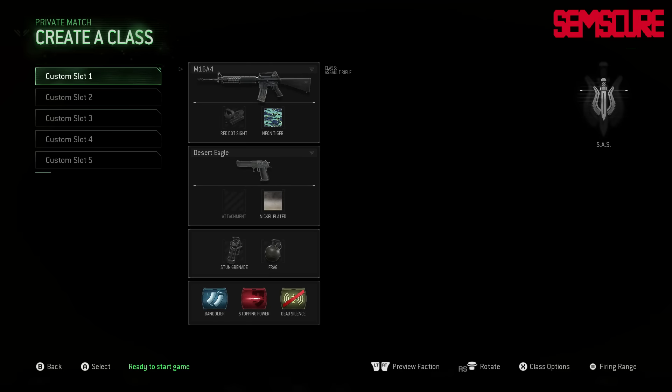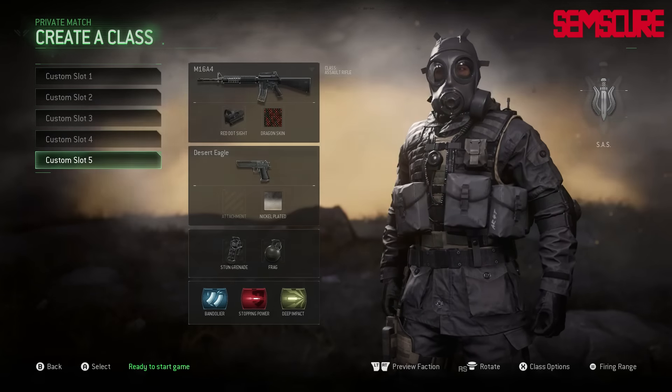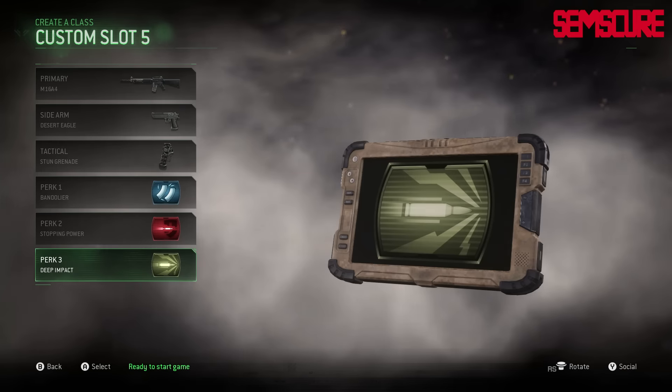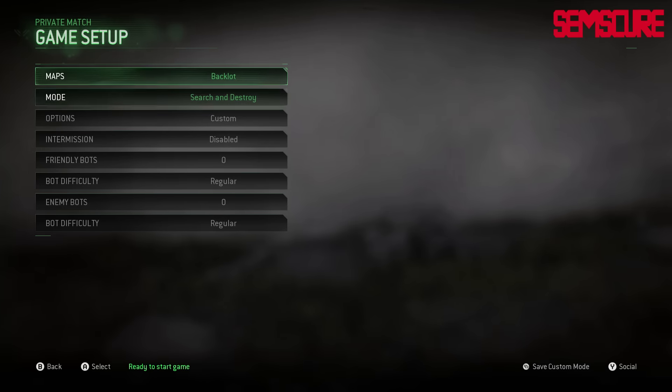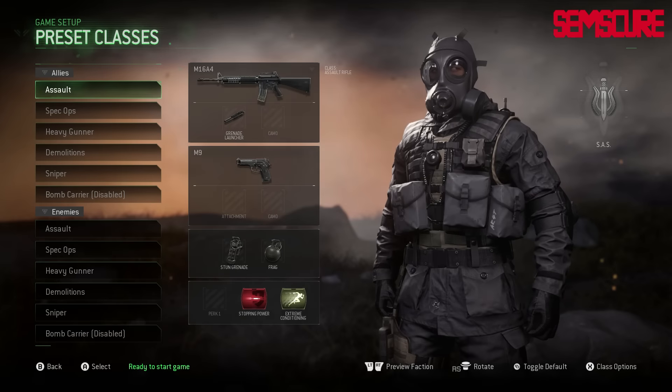Right now if we go to my classes I only have five, which is the same for everyone, but I have to have two M16 classes. I really need a deep impact M16 for certain maps like Vacant. So what I like to do is go to Options, Preset Classes, and change these around to whatever you want.